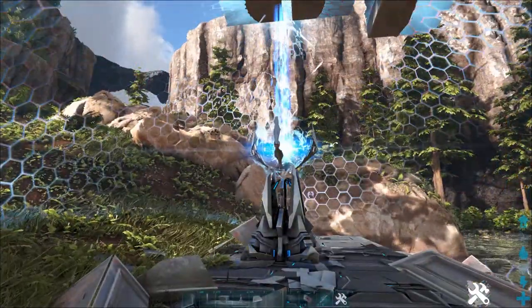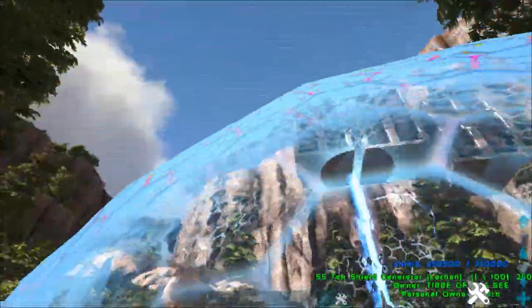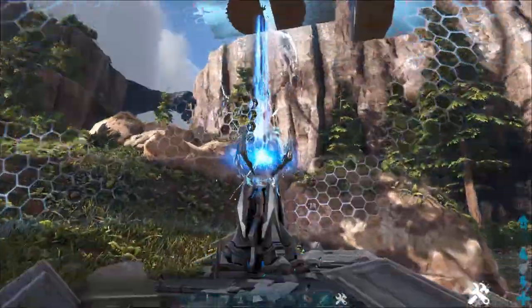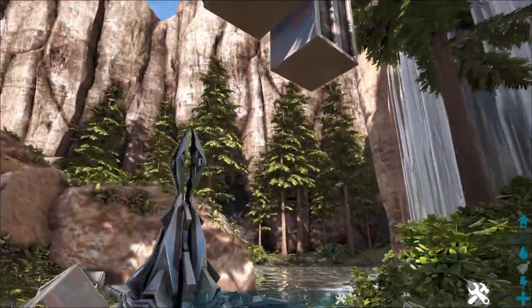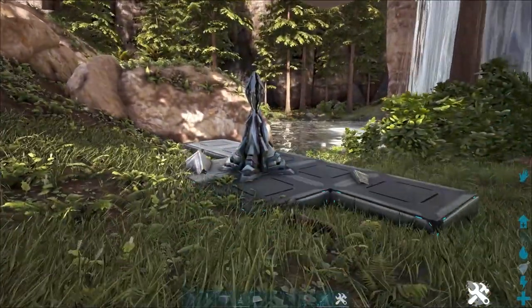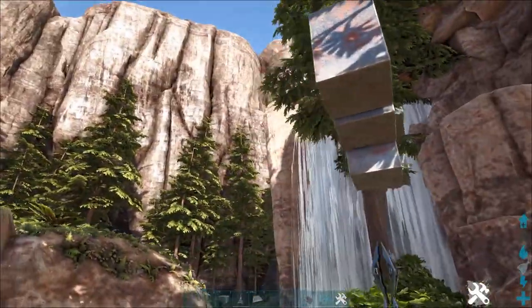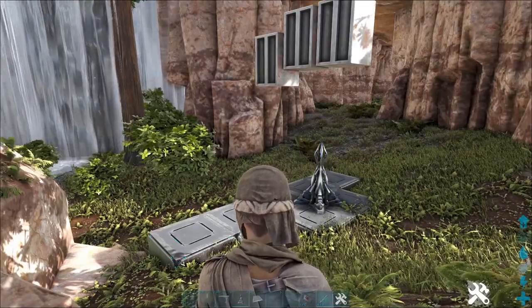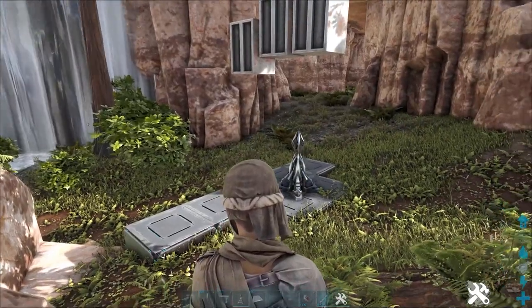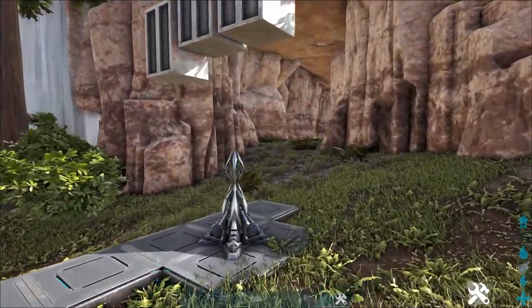If you haven't seen Ross's video, I will tag it below so you can check that out as well. But really neat — you can see that it sits there. And here's the even better part: they will hover in the air. Now Ross, what is the one caveat to this that you found? That the force field needs to stay there. If you demo it, those vaults will fall.